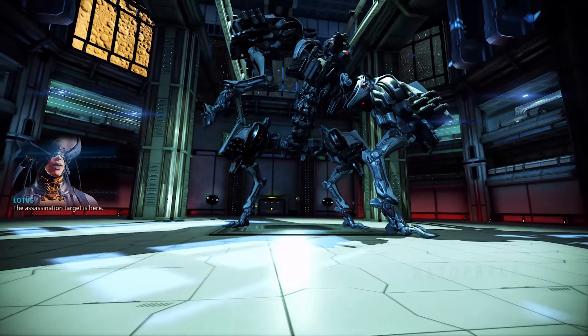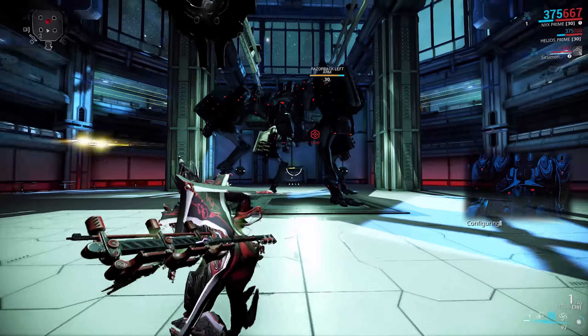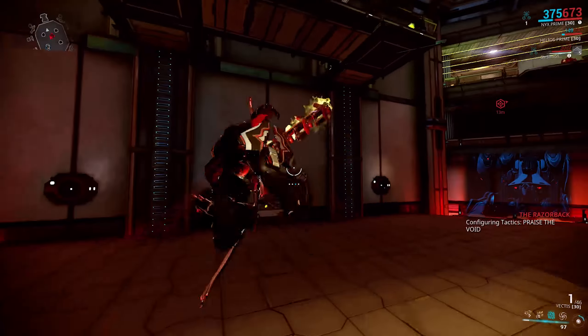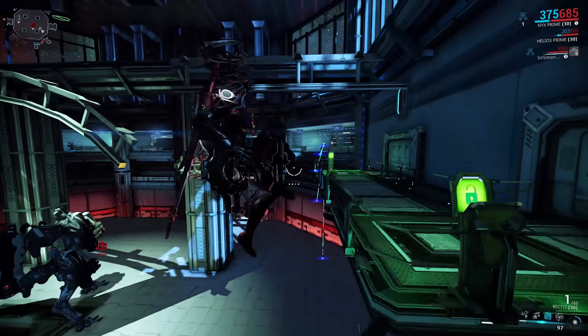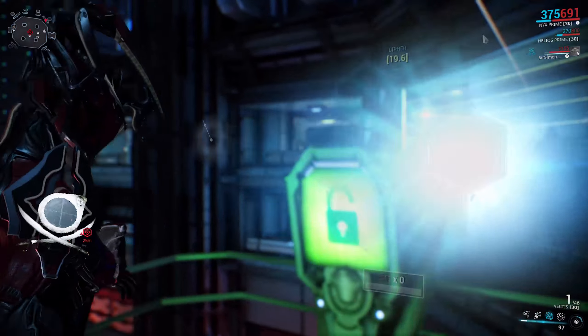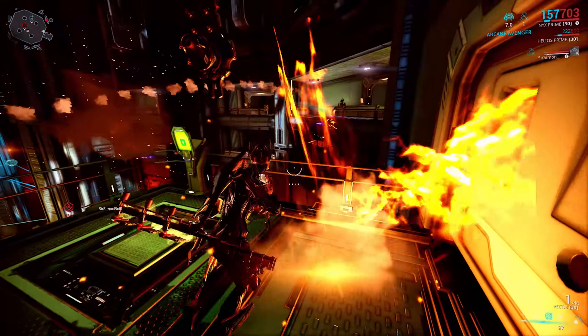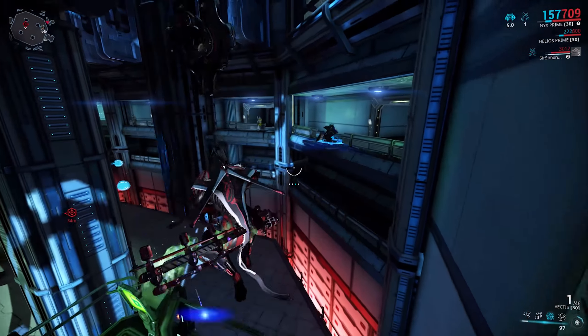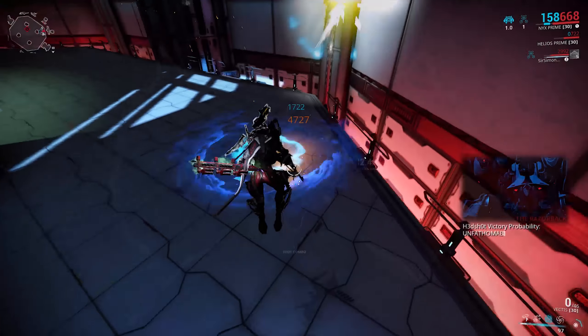Hey everyone and welcome to another boss battle. This time around we're going to be taking a look at the mini event boss that's currently live on PC, and that is the Razorback. The Razorback originally came in as part of the Divine Will tactical alert quite some time ago and was added as the Corpus retaliation when the faction invasions got their rework. For it to spawn, the invasions helping the Corpus had to be run a certain amount of times by every single Tenno on the server.